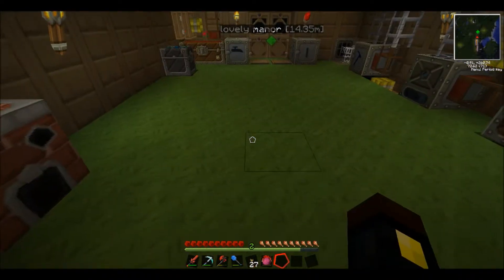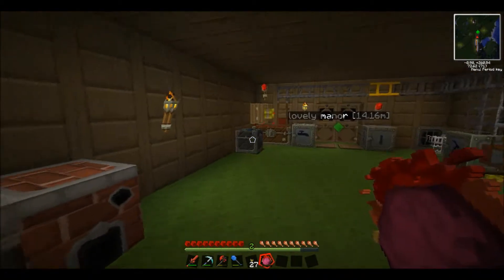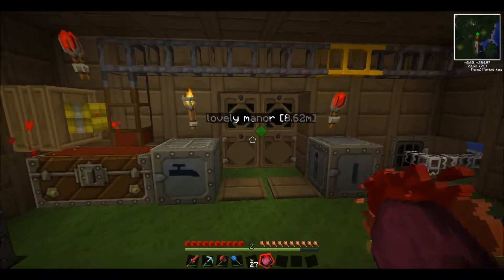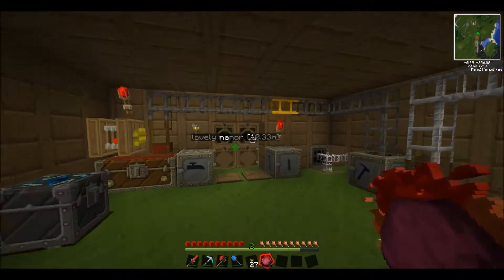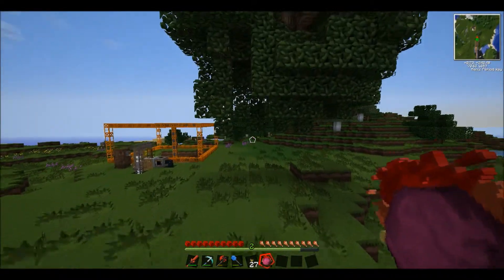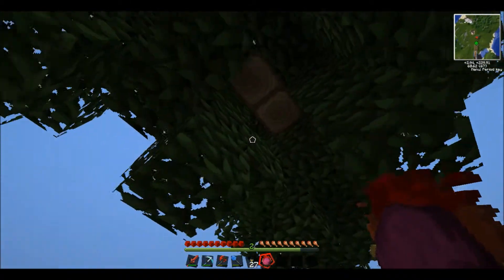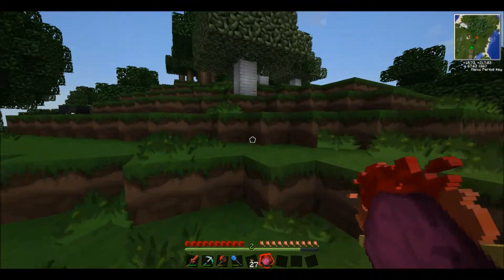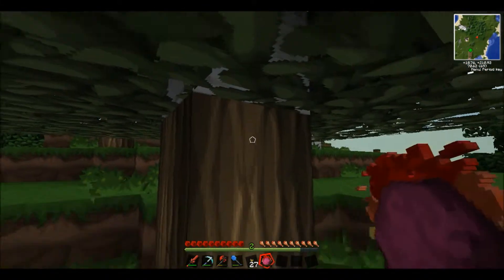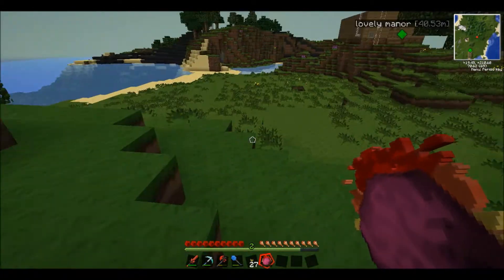If you click on stuff like that you can turn grass into sand. Let's go outside and check out what we can turn into stuff. I think you can turn cobblestone into normal stone, and other cool stuff. Let's see what we can turn leaves into — different kinds of leaves. So I can just make sand now. I can change wood into normal wood, which is very handy. That's really cool.